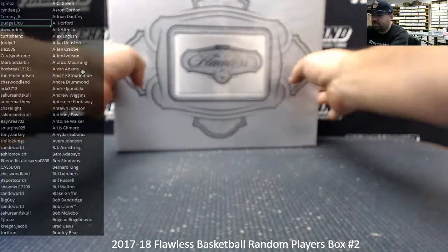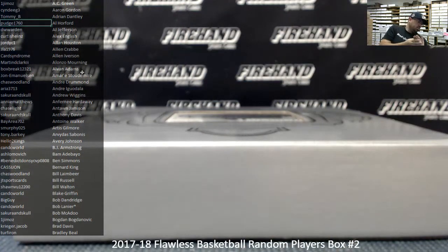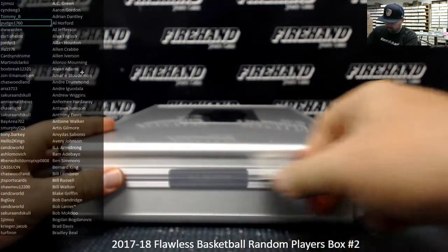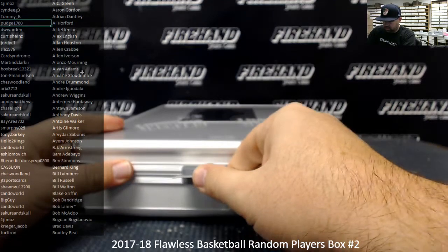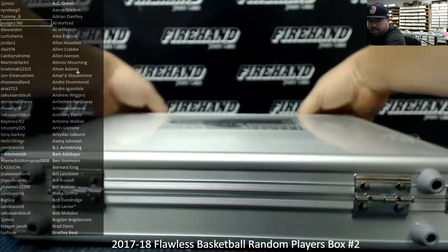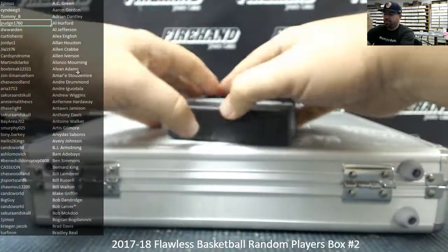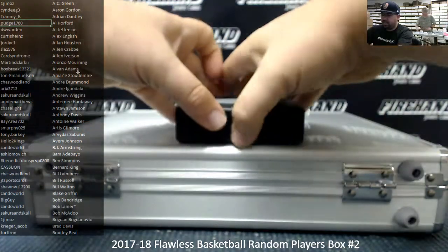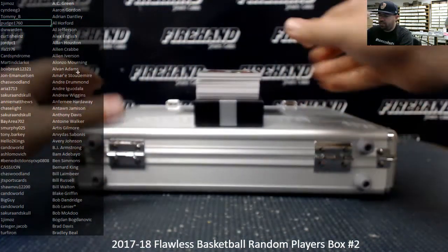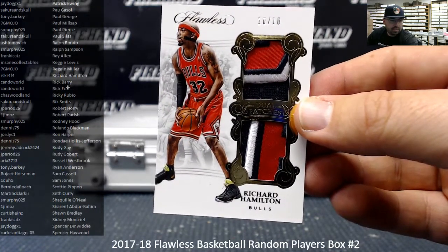Let's see what we got in this box. Starting off with a dual patch card for the Chicago Bulls — Richard Hamilton. This one's number 10 out of 10. Richard Hamilton going to Risker. I'll probably just put post-its on these so I don't have to worry about printing out a list.